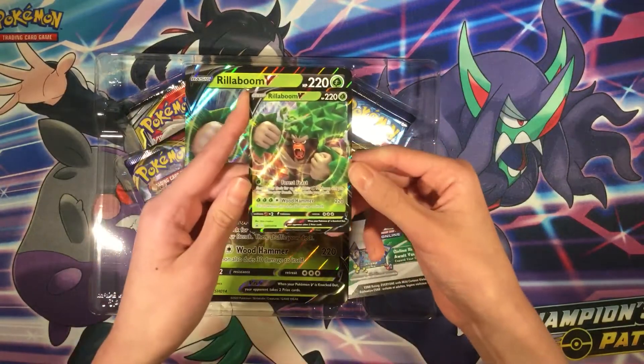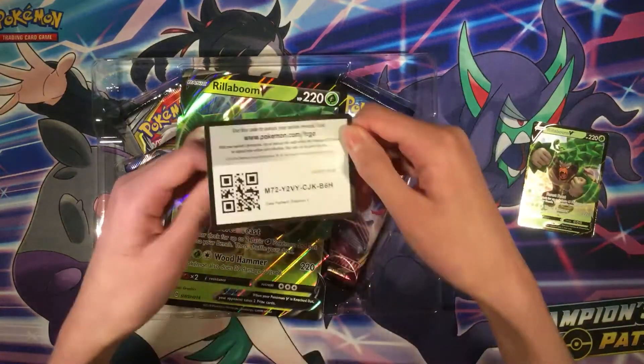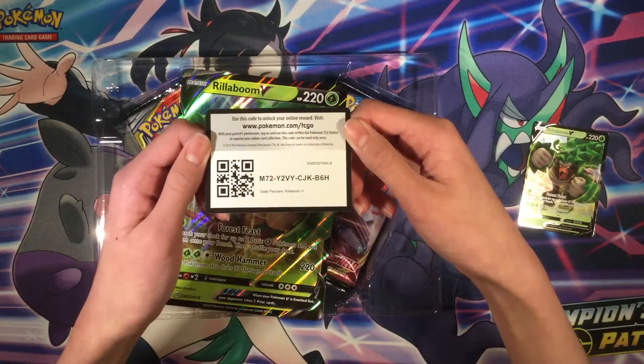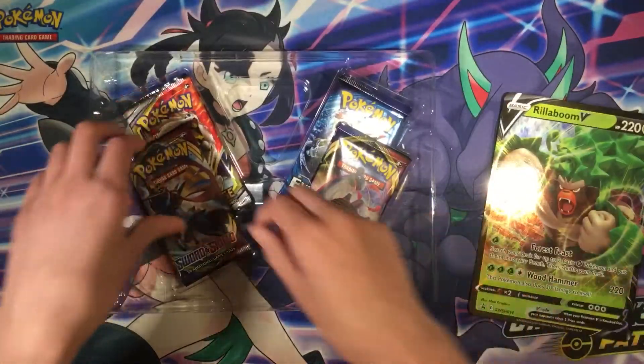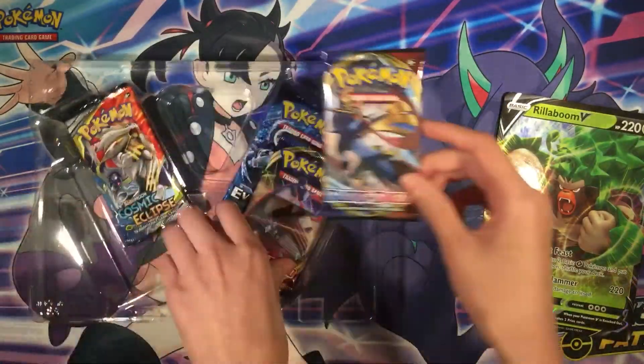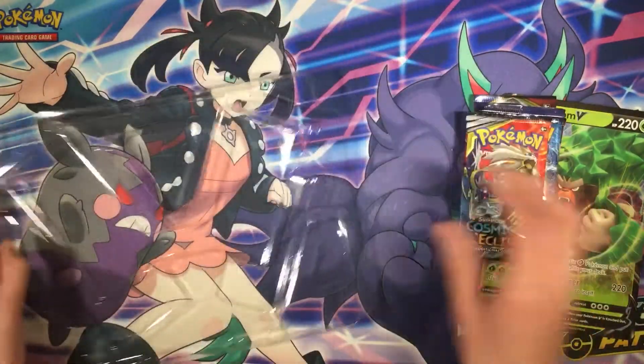So here's the Rillibroom V promo card and also the code card. You also get a jumbo card Rillibroom V, four packs — two packs of Throne Shield, one pack of Evolutions, and one pack of Cosmic Clips.